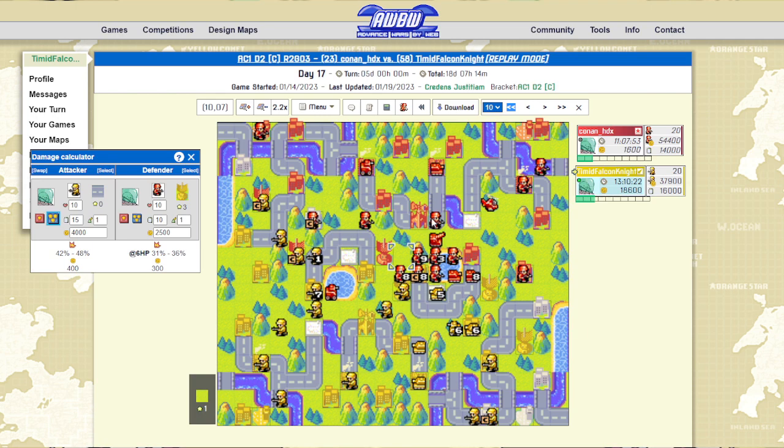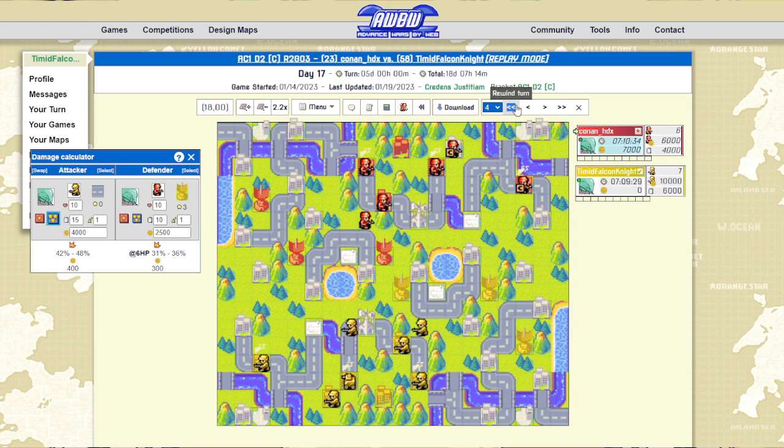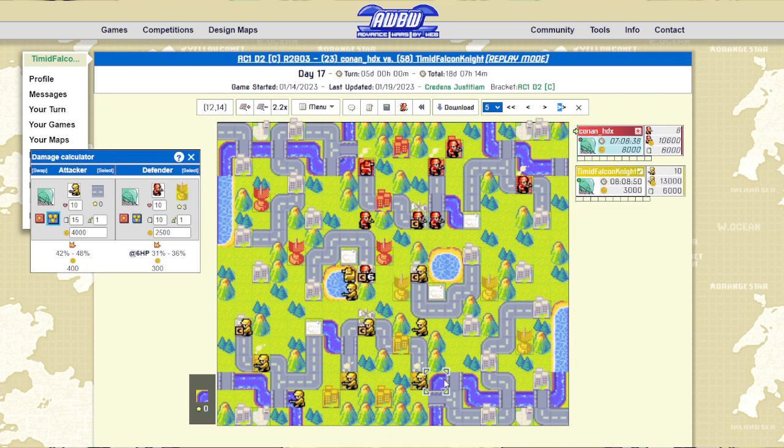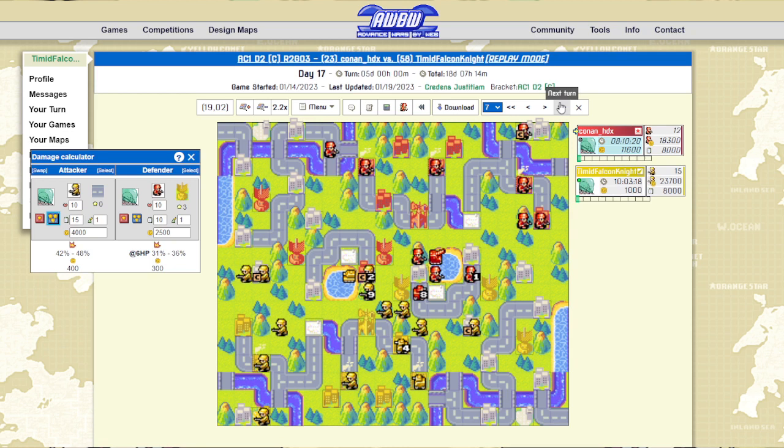I feel like being able to hold the center income-wise for so long is the main reason why I was able to win. You may look at the turn-three recon play and wonder what the heck I was doing. But just being able to play off my opponent's income — I was able to push him relatively easily here because he wasn't able to get a tank to take me off of this position. Honestly, base-skipping here might have been the play.